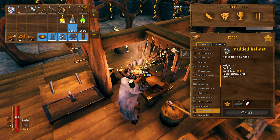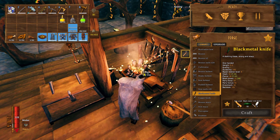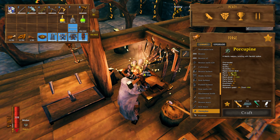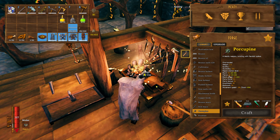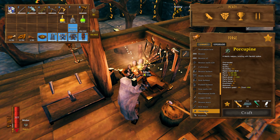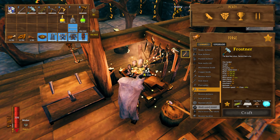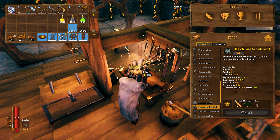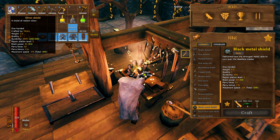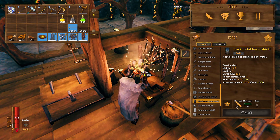The black metal knife uses two different things from the plains so it must be pretty good. I unlocked the Porcupine which is high on blunt and also has pierce, like an arrow. Compared to the Frostner's blunt of 35, the Porcupine is 50 — but the Frostner has both frost and spirit on it. The black metal shield has a block power of 90 and my silver shield leveled to three has 85, so this is obviously a good upgrade. There's also a tower shield but those slow you down too much.